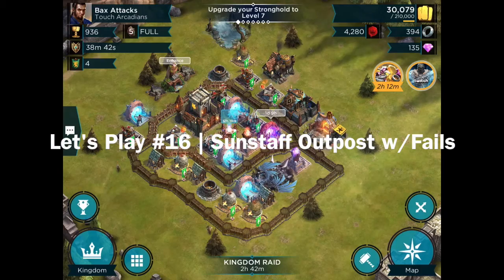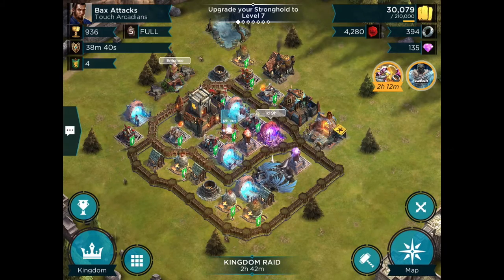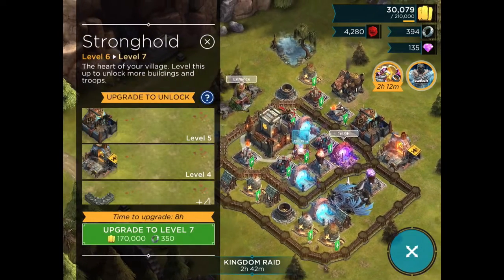Hey Rivals! Welcome to Bax Attacks, Episode 16 in our Let's Play series. We are winding down Stronghold Level 6 because we are part of an outstanding kingdom called Touch Arcadians, in which we do well in our kingdom raids and win a lot of rings, and that is really helpful for younger Stronghold Levels.